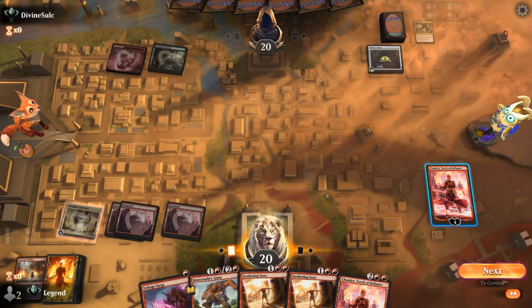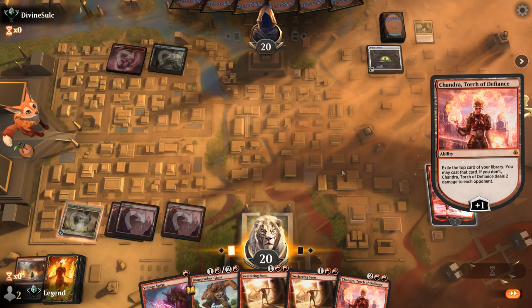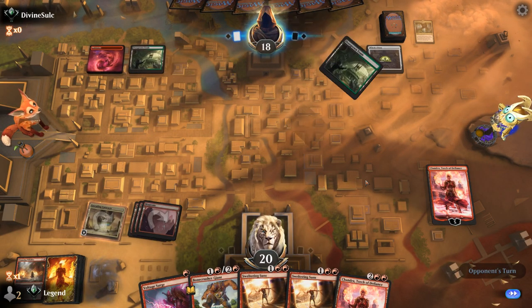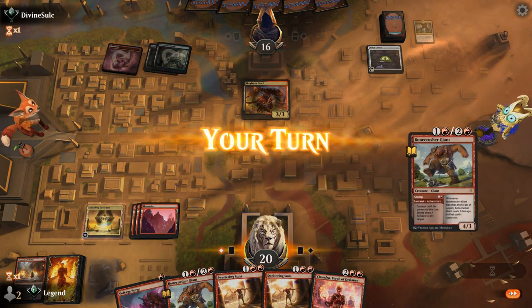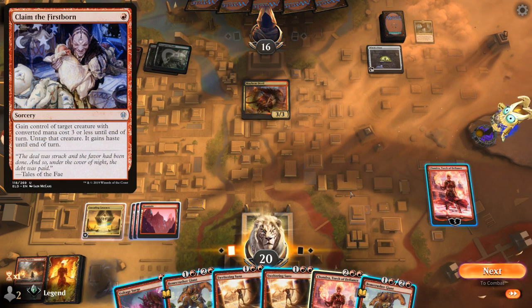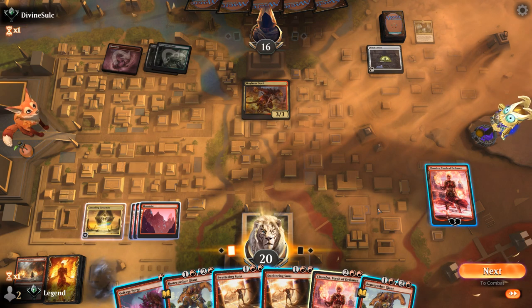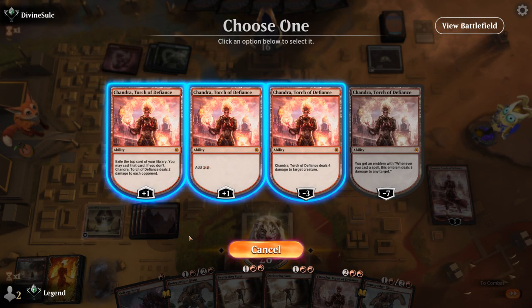We deal two damage rather than face-stomping with Chandra's plus-one. Our game plan: kill all the opponent's stuff and ride Chandra to victory. We have to be mindful of playing Bonecrusher and having it stolen by Claim the Firstborn, so maybe we just Sweltering Suns and keep plussing Chandra. If we plus for mana, we can keep up a bunch of spot removal and not play Bonecrusher yet, since the two damage here is probably negligible.